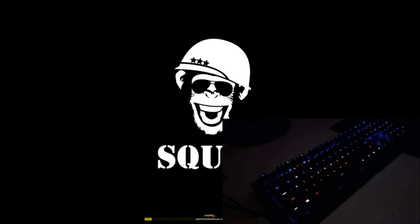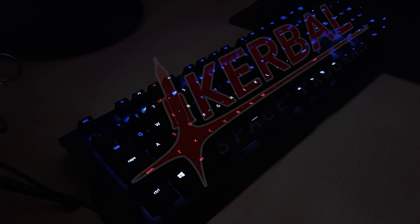Now, if you launch KSP, the keyboard should change colors to the KSP logo during loading or on the main menu screen.